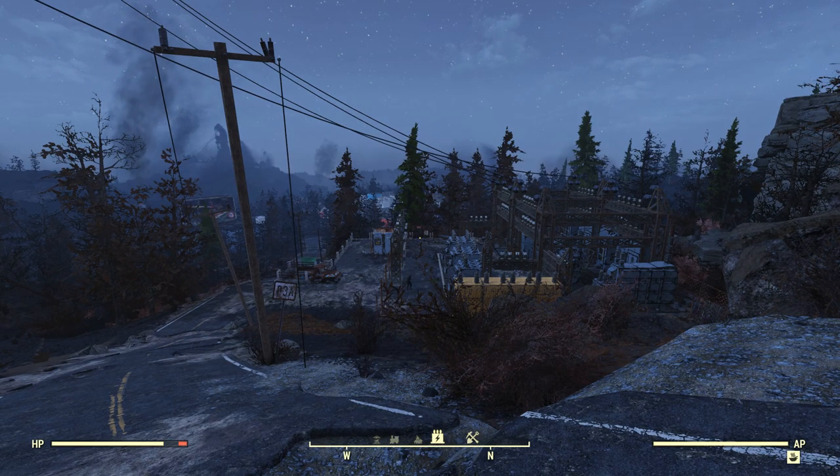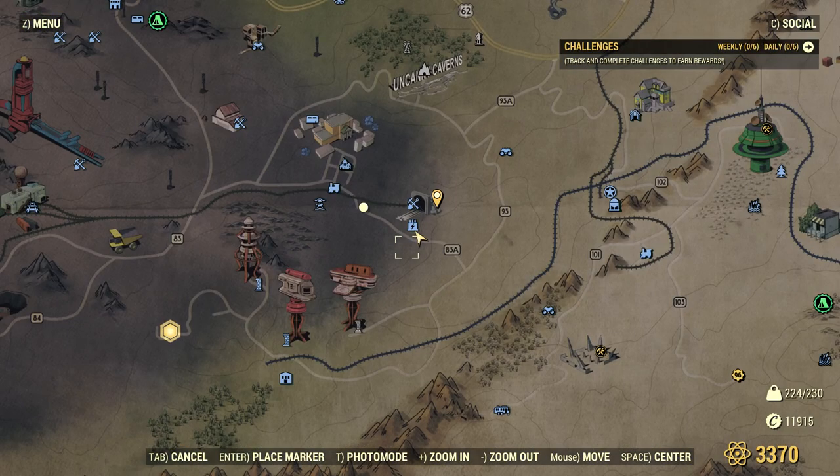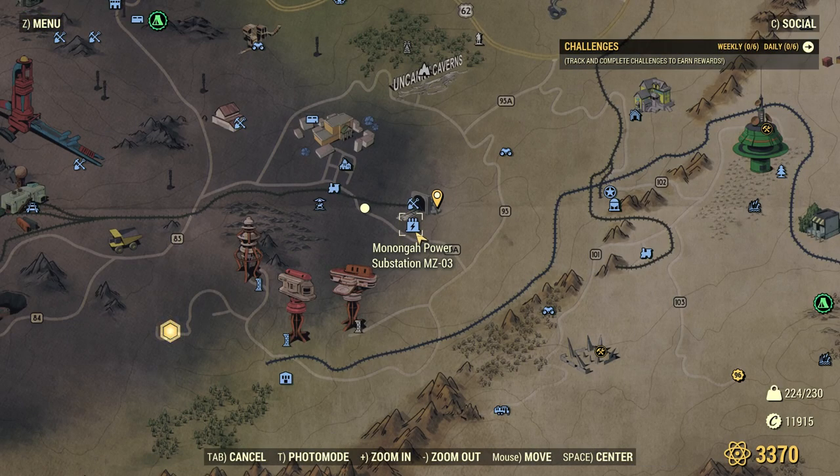Mental Fox here with more Fallout 76. Thanks for joining me again. We're just outside of — what's this place called? This place is called Mononga Power Substation MZ-03.